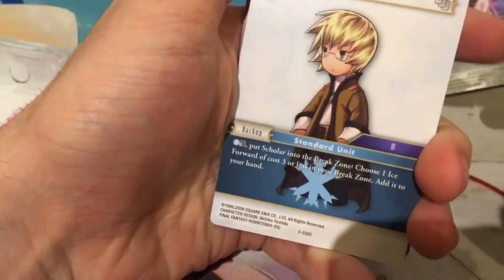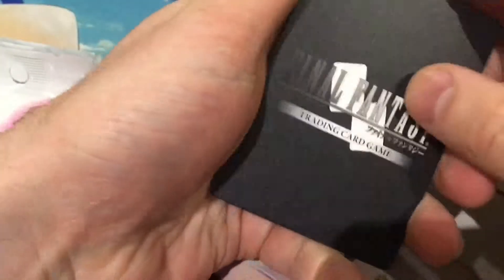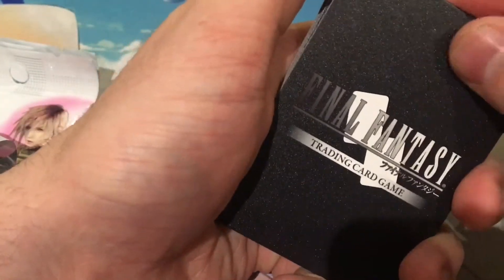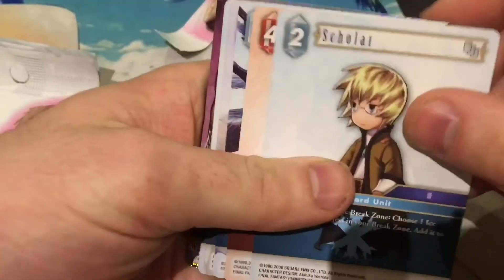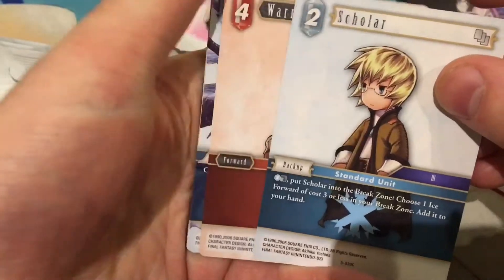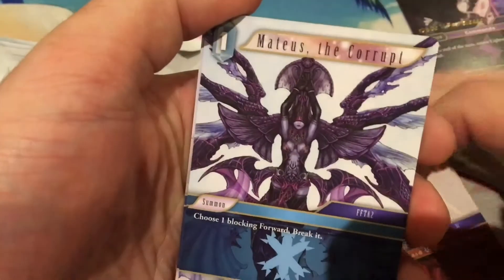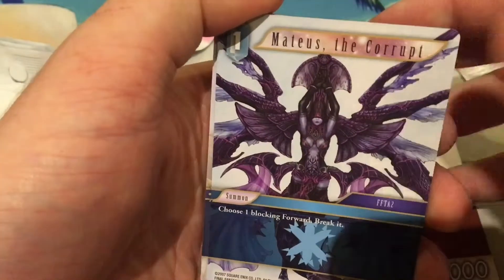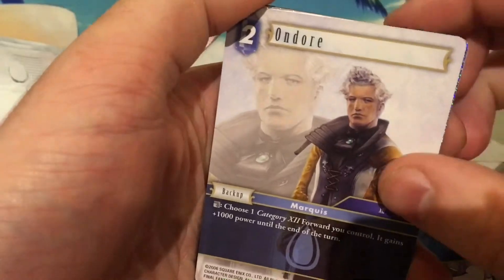So that's our second pack guys, let's go into our third pack. One thing I like about the Final Fantasy cards is the backs actually feel really really nice. If you guys haven't felt Final Fantasy cards — you can see that little texture. The texture of the Final Fantasy cards on the back is actually really really nice, so they obviously put a lot of money into these cards. So we have Scholar, Warrior, Matthias the Corrupt — that's actually a pretty cool looking card — and Ondo.